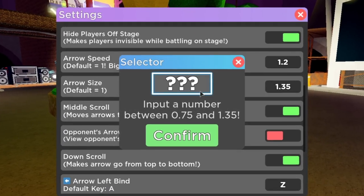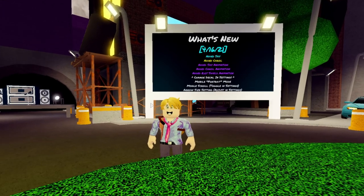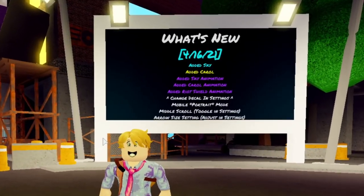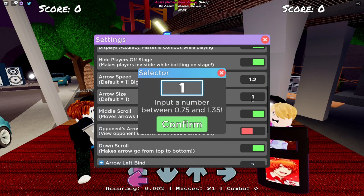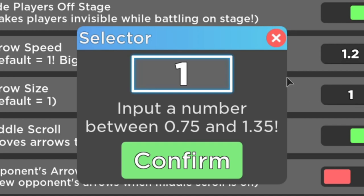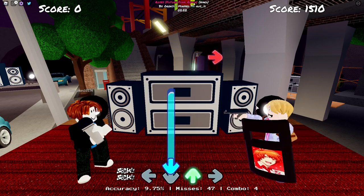So what exactly is the best arrow size to use in Roblox Funky Friday? As you all know, the game just recently updated as of April 16th and they've added a new option in the game settings that allows you to change the sizes of the arrows between 0.75 and 1.35, and this setting can actually be very beneficial to you guys.